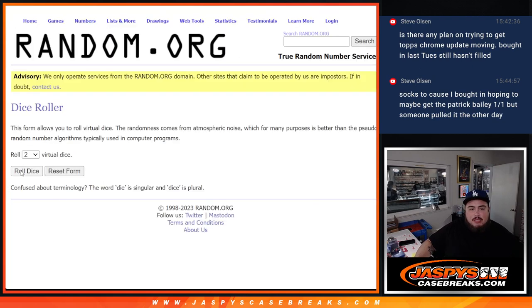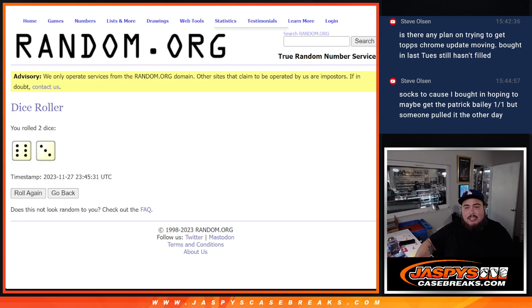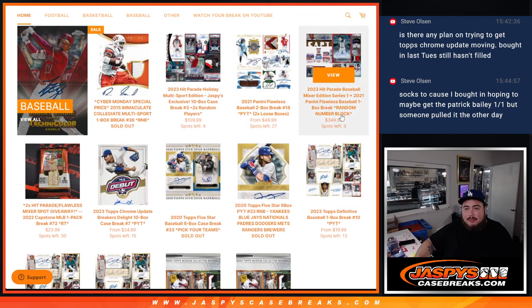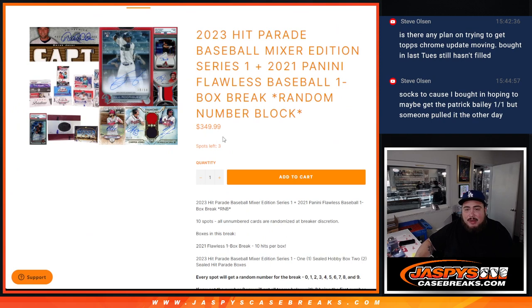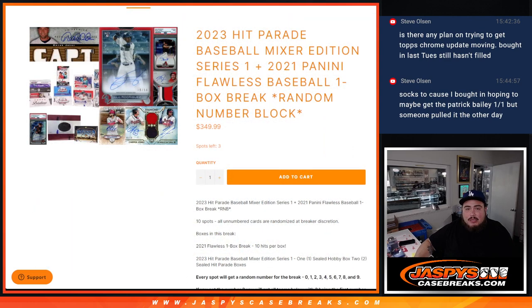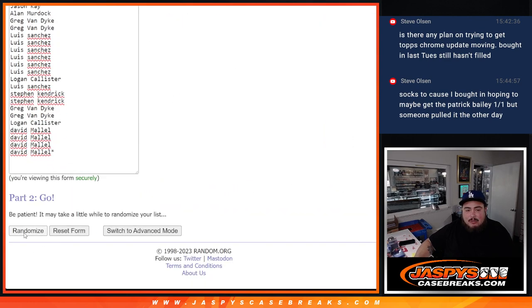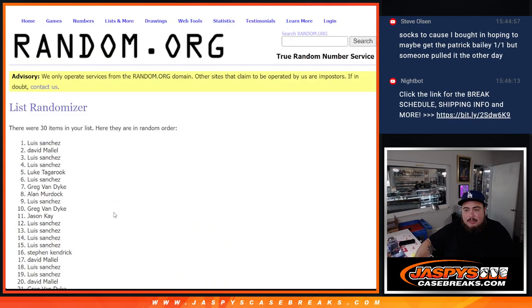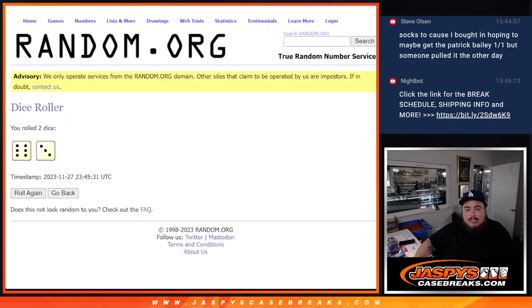Dice roller for customer names — let's roll. It is a six and a three, nine times. So top two only, guys — only two names. Remember, it is a pretty pricey break, so this is a pretty good deal if you take advantage of the 15% off. This is a high-end RNB break — no teams needed. It matches a serial number, you get a chance at potentially some pretty high-end boxes in the break, including that Flawless box. Nine times, here we go — one, two, three, four, five, six, seven, eight, nine.